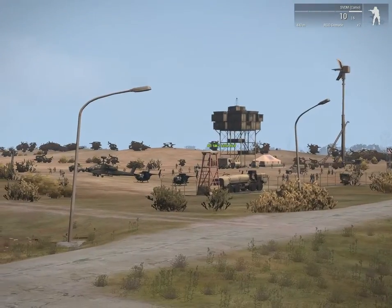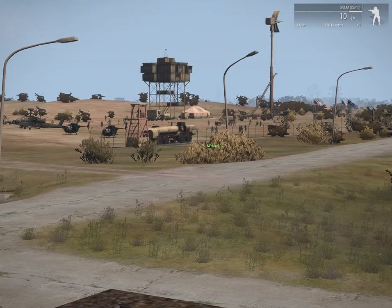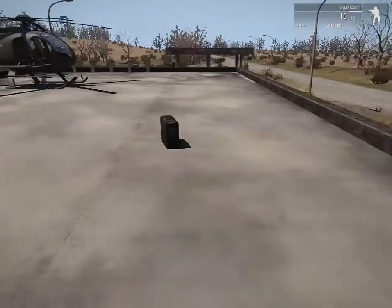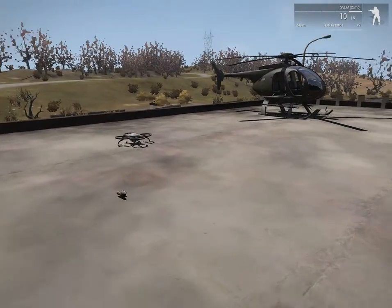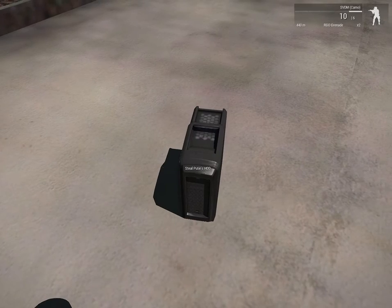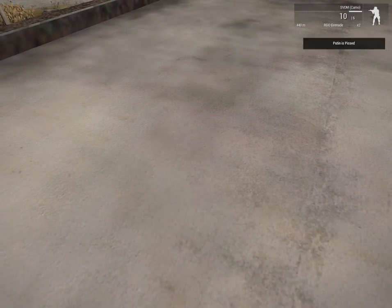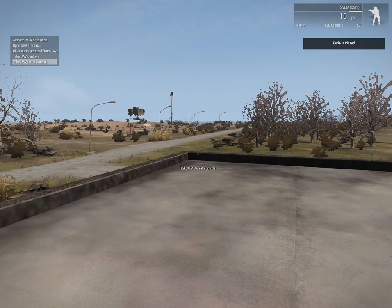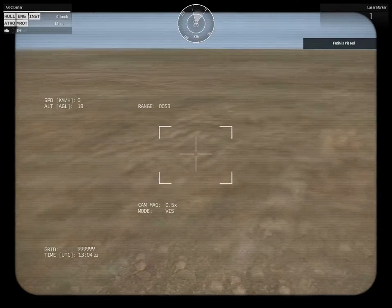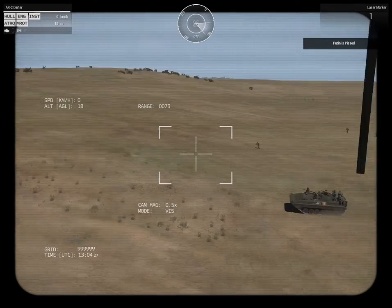From here we can take a look at the American base — nothing is happening, it's all very quiet and peaceful. Well, I hope they're enjoying it because it's not going to last long. We're going to go and look at the computer case, which is the object I'm using. Now let's activate it by mouse wheeling 'steal Putin's HDD'. And as you saw, as soon as I did that, the hint activated — it says 'Putin is pissed' — which means the Russians will start attacking.